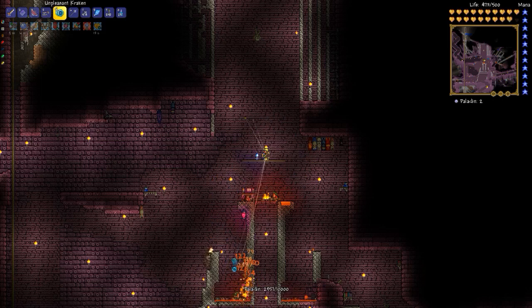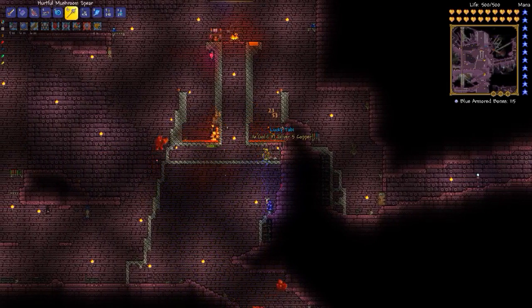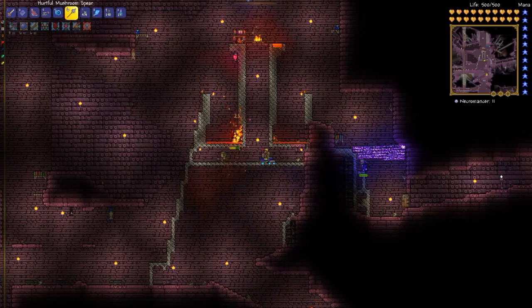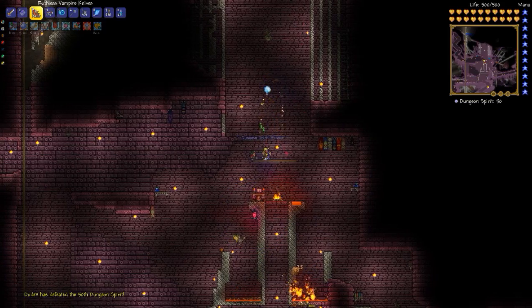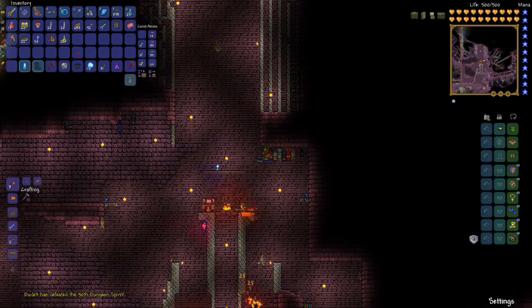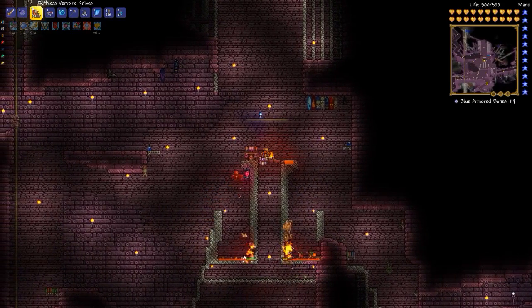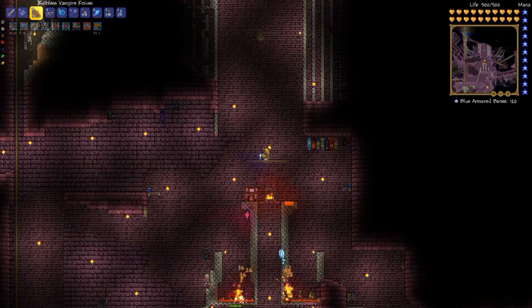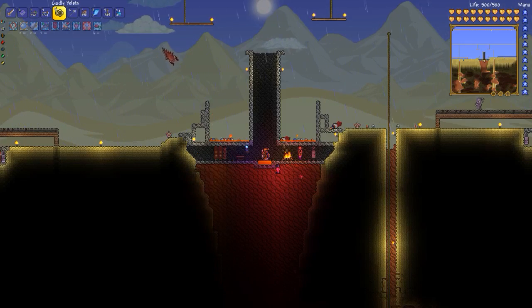There's also the paladin, who's right now in the lava. He has an attack that will also go through walls, but he'll only use it if he has line of sight. So if you keep him in a place where he can't see you, he won't attack — but you still want to kill him quickly. In this setup I've got the heart lamp and campfire which increase health regen, honey which also does health regen in addition to extinguishing flames, and a water candle which increases monster spawns.